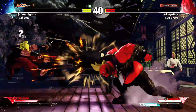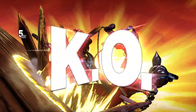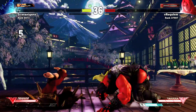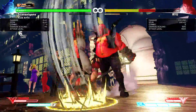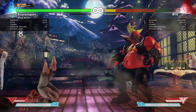Skip to my Chain is a straightforward critical art, a dashing headbutt which ends in a full-throw animation. It can be cancelled into from any of Birdie's Bull Heads, so it's easy to confirm into. Birdie's meter usage can be a bit more limited compared to other characters, so expect to see this critical art fairly often.